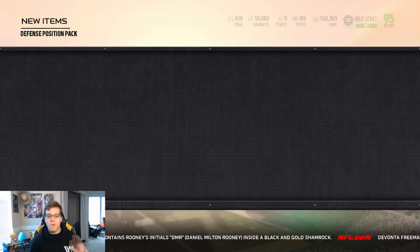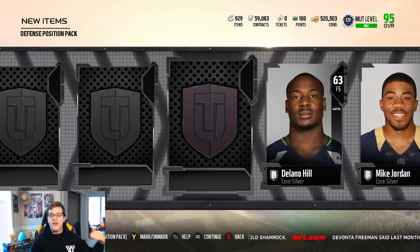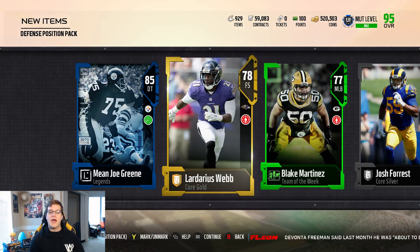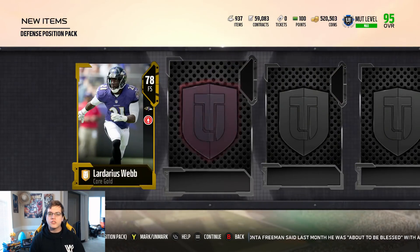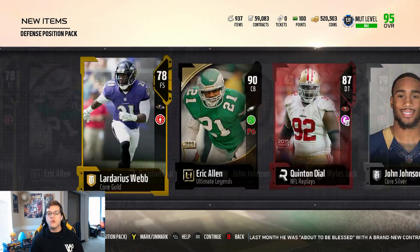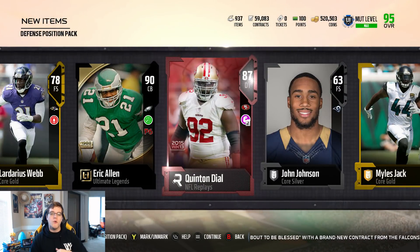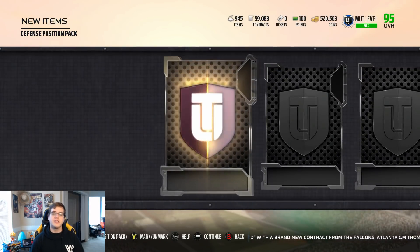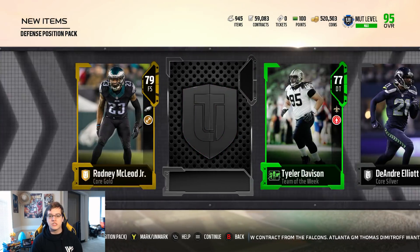One thing to know is EA did mention that all the golden tickets will be available throughout the entire year. So if you don't pull one this week, they'll still be in packs the next week, and the day after, and so on and so forth. You can just keep pulling packs all day and you'll have a chance at getting yourself one of the new golden tickets. We did get ourselves a 90 Eric Allen and an 87 Quinton Dial — not a bad pack. Eric Allen should pay for the pack since it's only a 22,000 coin pack and he's probably going for about 20,000 coins if not a little bit more.